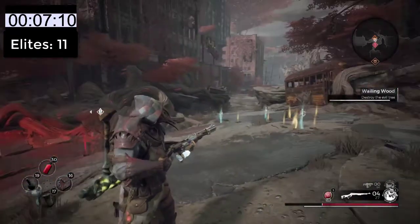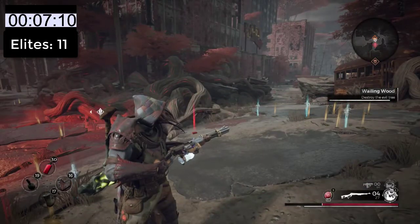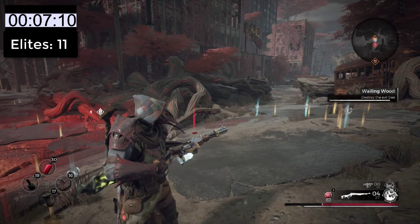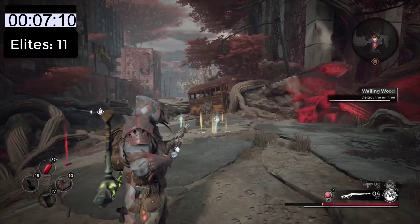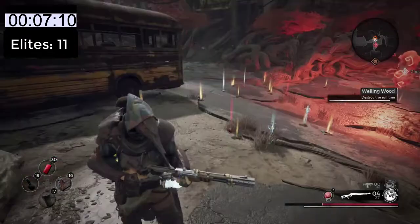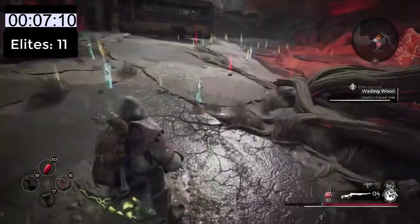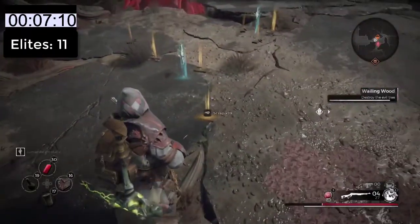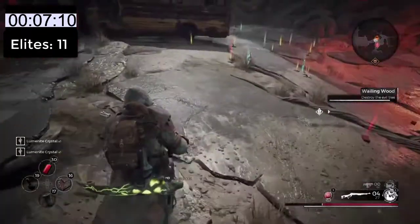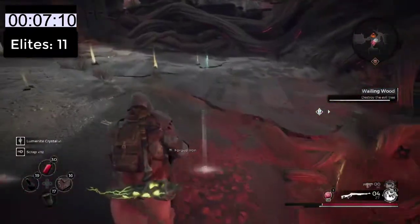This farming run seems to be finished — enemies stopped spawning, and it was roughly seven minutes. There are a ton of materials on the ground here. Let's see how many luminite crystals dropped: one, two, three, four, five, six. Six luminite crystals from this run.